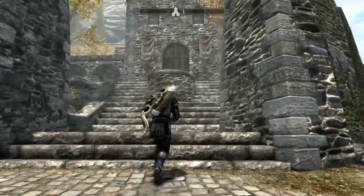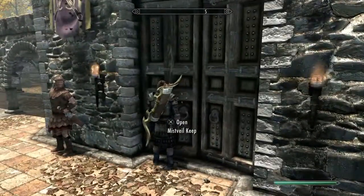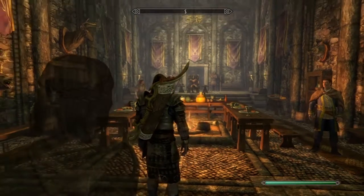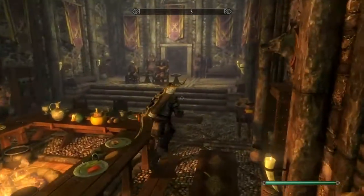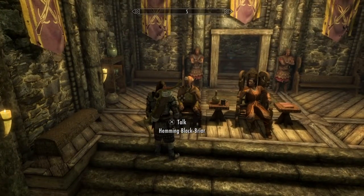You're going to want to go ahead and go up these steps and go into the doors. Once you are inside, you're going to need to go and speak to the guy on the left side of the Jarl. Go over here and speak to the guy on the smaller chair — Hemming Blackbriar.